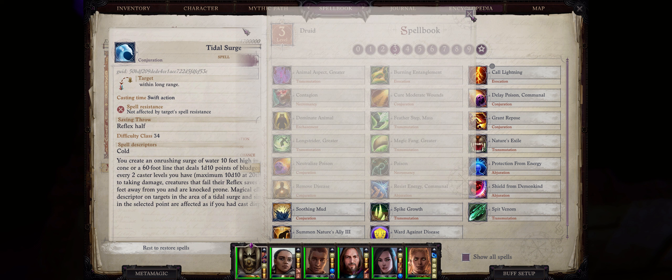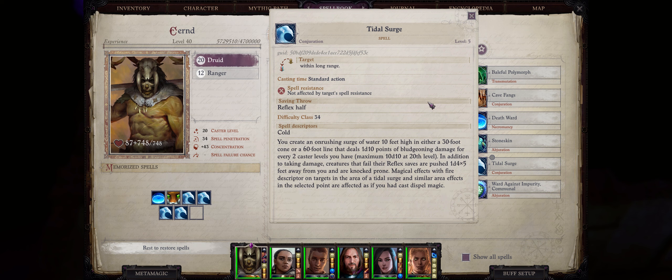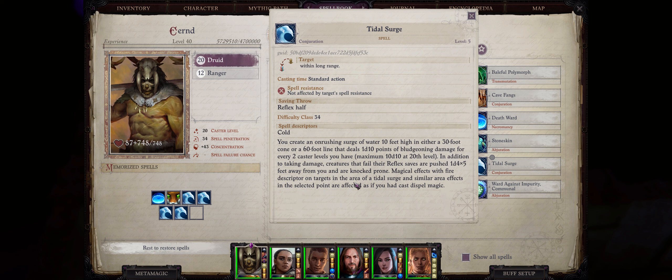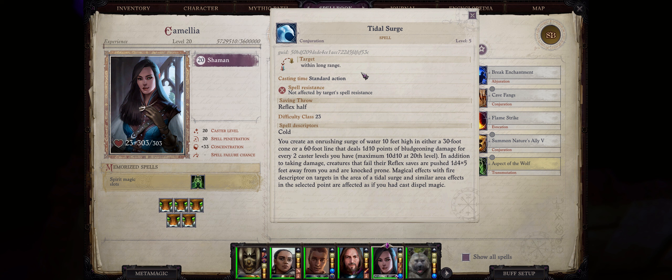For the last spell we have Tidal Surge, a level 5 one. Also a nature-only spell for Druids and Shamans. It has 2 different ways of targeting: either a line, which is rather poor because it's too narrow, or a 30-foot cone, which is much better because of how wide it is for hitting multiple enemies. The damage is 1d10 points of bludgeoning for every 2 caster levels, for a maximum of 10d10 at level 20 — pretty nice, since most spells don't have a d10 damage die. Enemies that fail their Reflex saving throw will be pushed away from you and knocked prone, similar to that Tsunami spell which does higher damage but can't really be applied with metamagic unless you use rods. Overall it can be decent, but nothing that special.